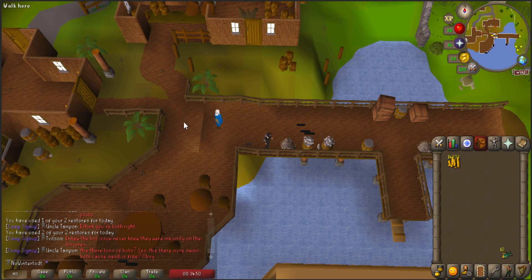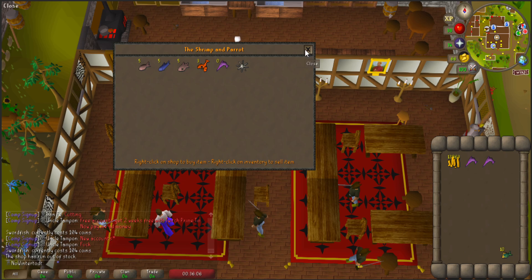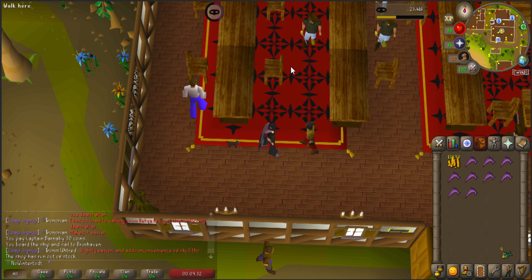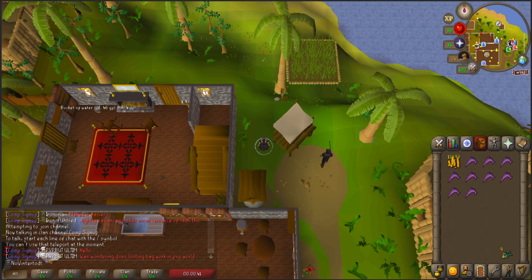So let's pull out our arty cape and coins, take the cape to the monastery, run to the boat, take it to Brimhaven, and then go to the food store to purchase a few cooked swordfish before doing Tribal Totem from start to finish, gaining 5 more cooked swordfish as well as 1775 thieving experience. Now before leaving the food store, purchase a few more swordfish, and lobsters as well. Now let's home teleport to Lumbridge and prepare to get the map pieces for Dragonslayer.